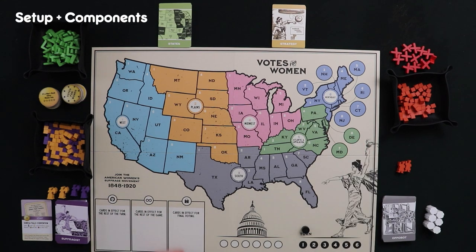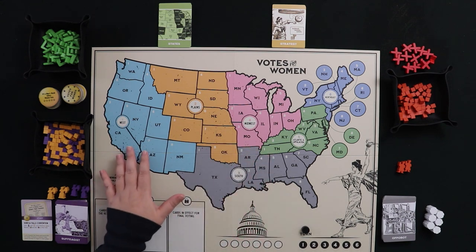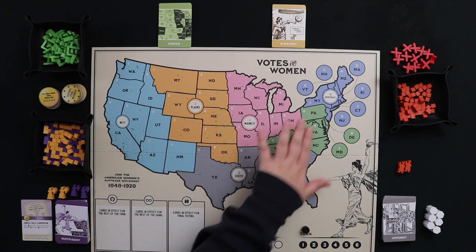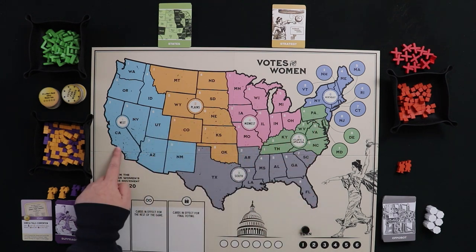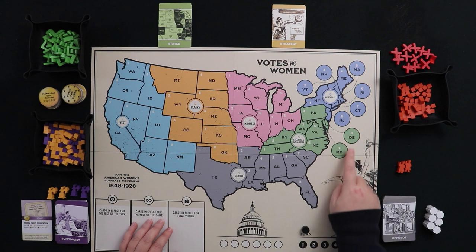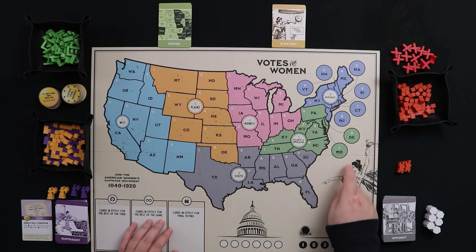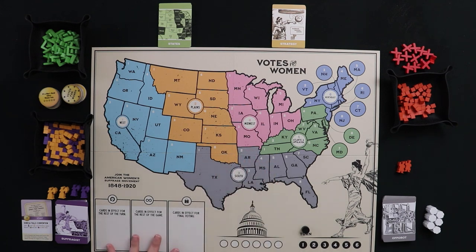Solo players count too. Here's our board: we have a lovely map of the United States divided into six different regions — the West, the Plains, the South, the Midwest, the Atlantic and Appalachia, and the Northeast. Within each of these numbered regions we also have eight numbered states, which plays in when making decisions for the Oppo Bot. The little circles with numbers help when placing cubes in smaller states.